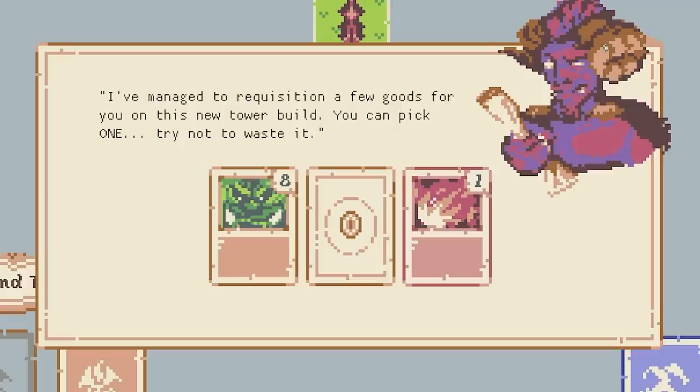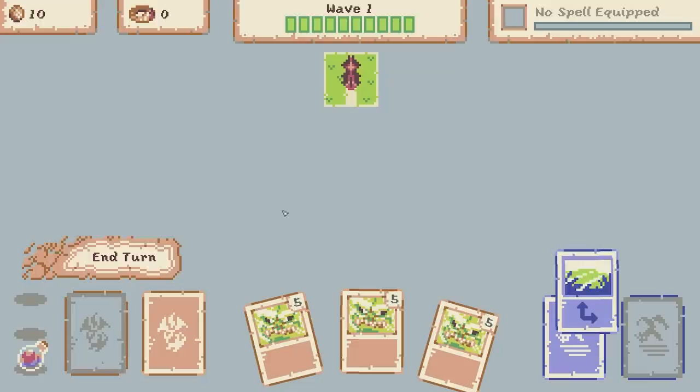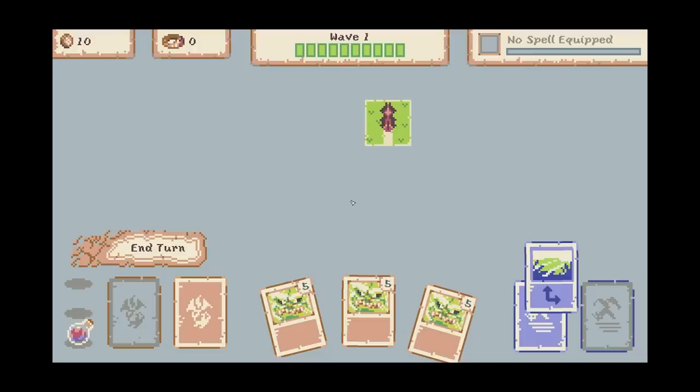We start off with this person here - they look like a nice person. They're giving us a card that we can use throughout, so I'm going to go with the orc I think. Now this in the middle is our tower. This is where we need to build our road, and as we build our road people will be coming to take it down because they are architects - they don't believe in roads, they just want glass structures everywhere or something.